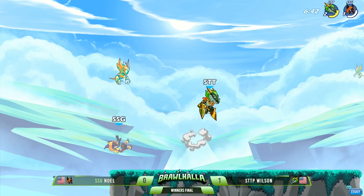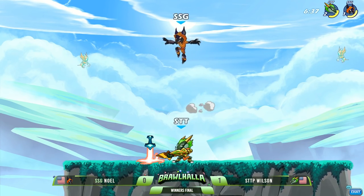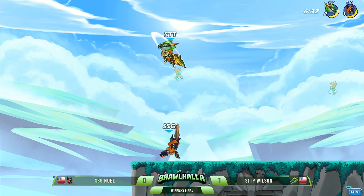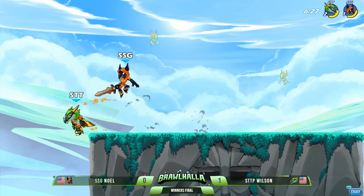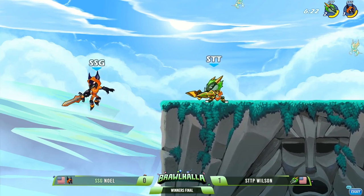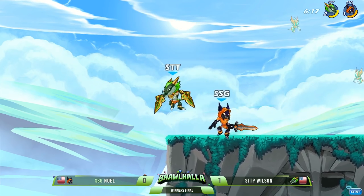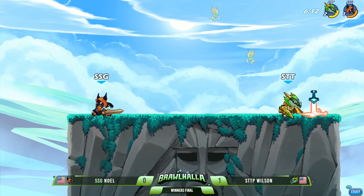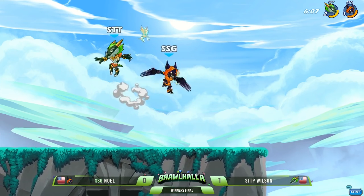What was that — down air into neutral air into recovery? Just a quick one-two-three, pop, right there with the kill. So fast. Noel looking for a weapon, getting punished for it, though he does manage to arm up with the sword. He's got his work cut out for him — Wilson is up a full stock. Wilson looking very good, getting that flame breath out — fire spike. It's great for pressuring your stage presence. That's just the thing with Ragnir's Katar signature set for off-stage edge guarding — you have the neutral sig to cover the high option, the down sig to cover the low with that ground spread to cover a little bit more area.